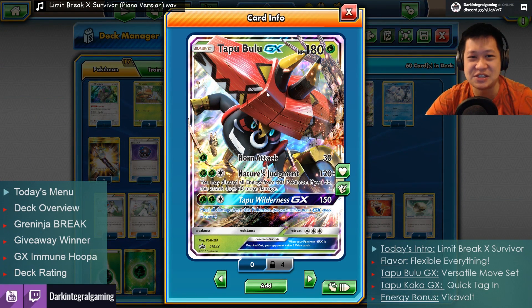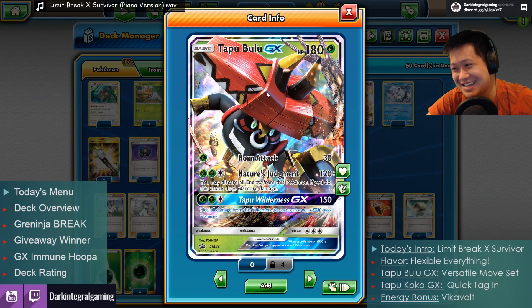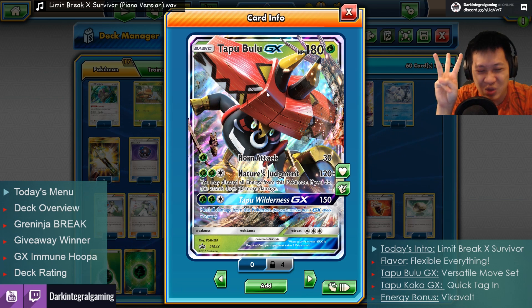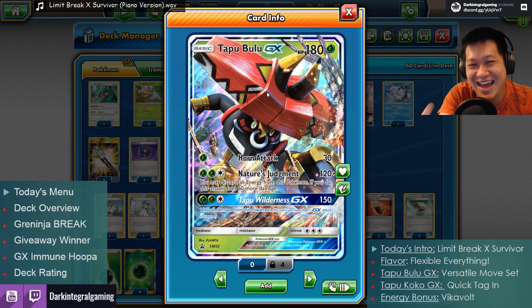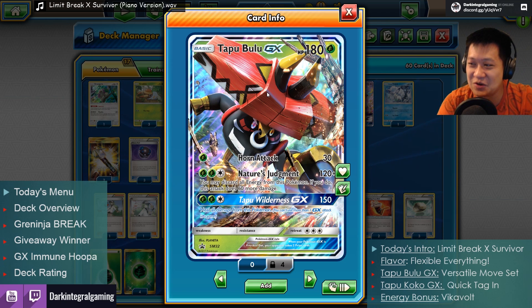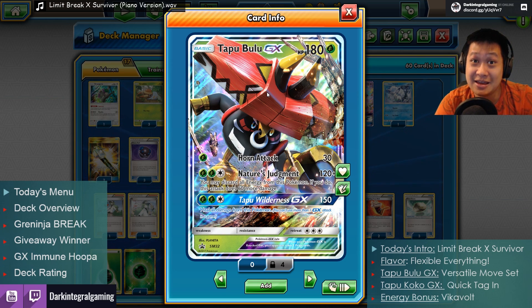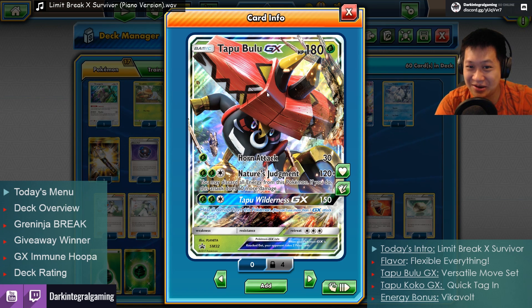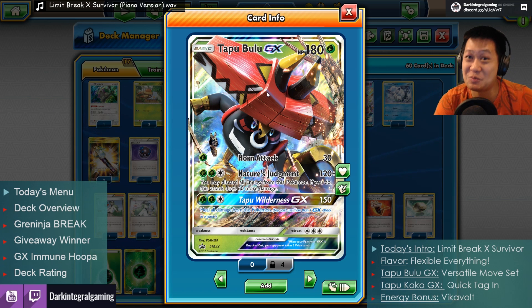With possibly the best Energy Acceleration around for it, we're gonna take a look at how good this really is. I'm gonna explain to you how this Vikavolt Bulu deck works. And you're gonna see it in three awesome matches! First match: Greninja Break. Second match: something very powerful. And the last one, we're gonna have a very fun match — can this deck beat the GX Immune Hoopa?